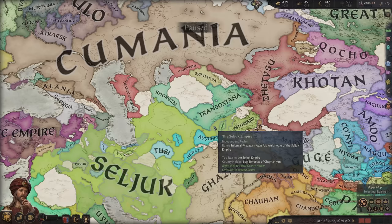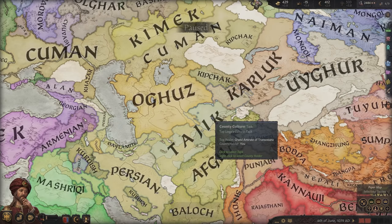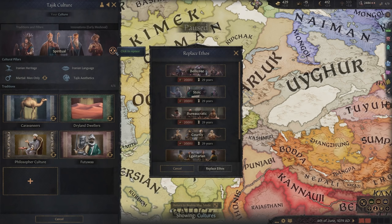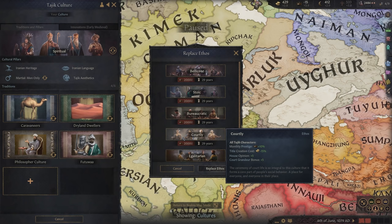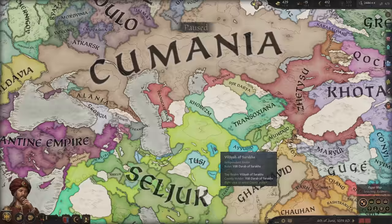Perhaps the most dramatic step you can take to improve the prestige of your heir, and anybody of your culture, is to reform your culture entirely. The courtly ethos gives prestige benefits to characters of that culture, so you can either modify your own culture or send your heir to be converted into another culture like Sicilian, Catalan, or French. Alternatively, your culture might just begin with the courtly ethos.